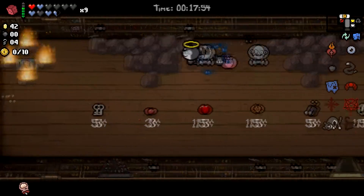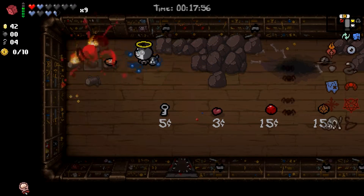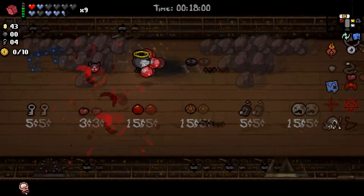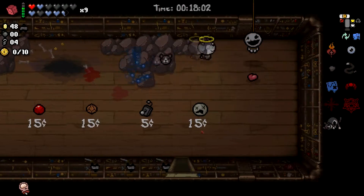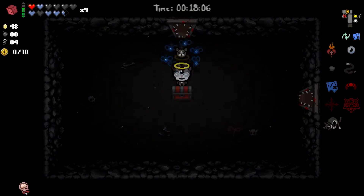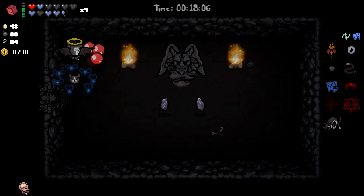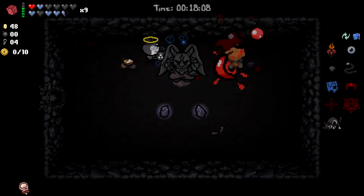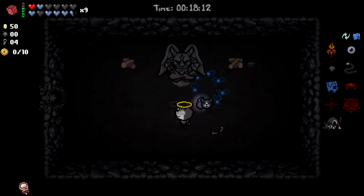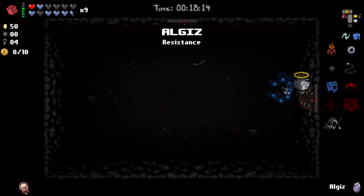Oh my god, we got the mega tears — this is the creepiest smile on this dude's face. Let's bomb this. That gave me a soul heart — I'm on board with that. Kind of want to bomb that guy, but tears upgrade still really needed. What's in our devil deal? Just runes — Resistance or Purity. We'll use Purity to get our free soul heart and then take Resistance with us. Now we know we have no interest in doing the devil deal wave because it does nothing for us.